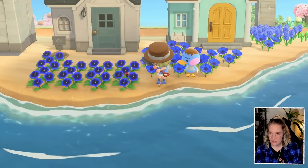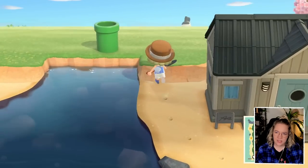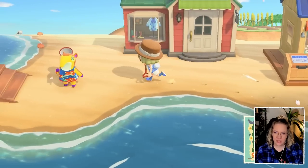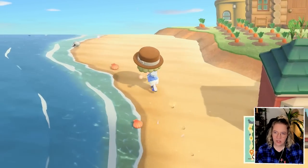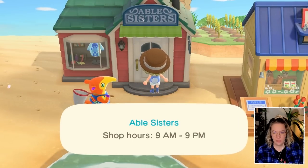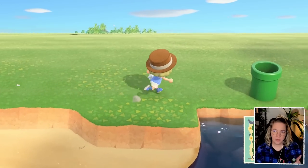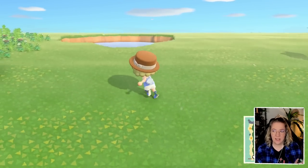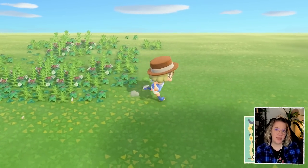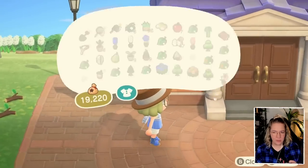I just wanted to see if maybe I can find a shell. This one isn't really all that great for our decorating because it's a very different shade compared to the pink, but it's really all we've got. We have this one, the conch, and then the summer shells. Able Sisters is not yet open - it opens at nine. Considering that this island's day will probably be around 7am, I think I should probably put on the early bird ordinance.